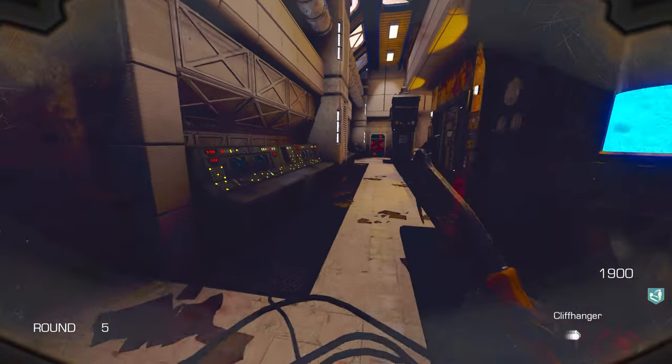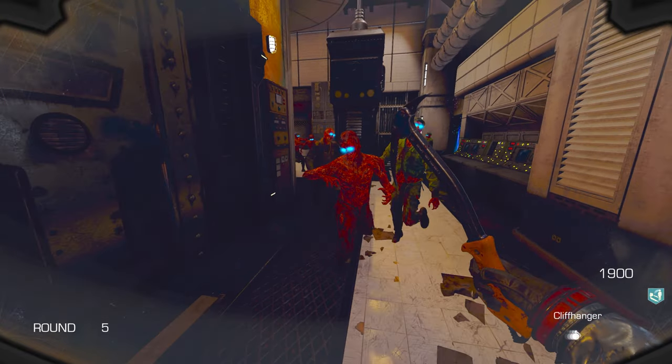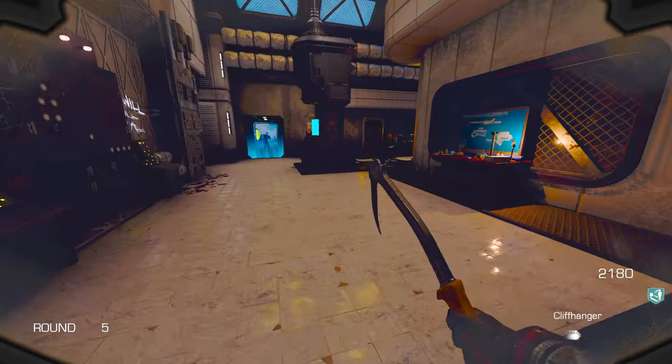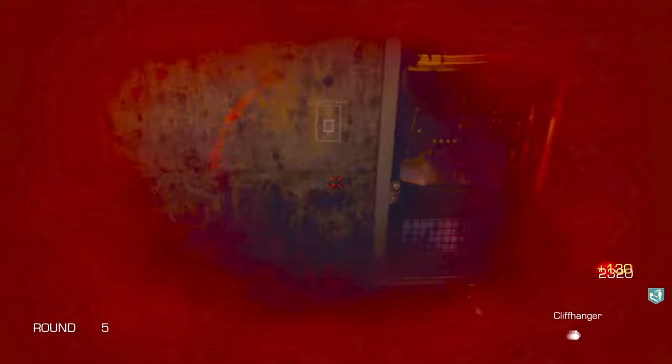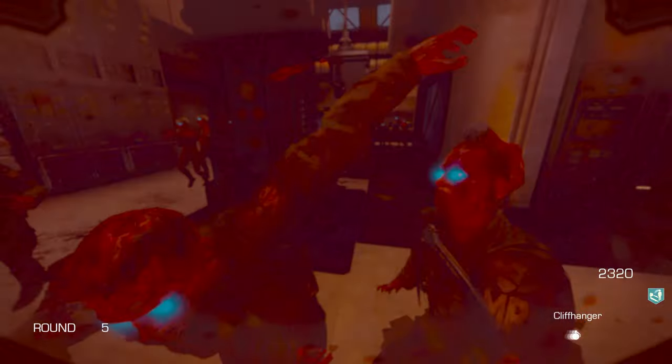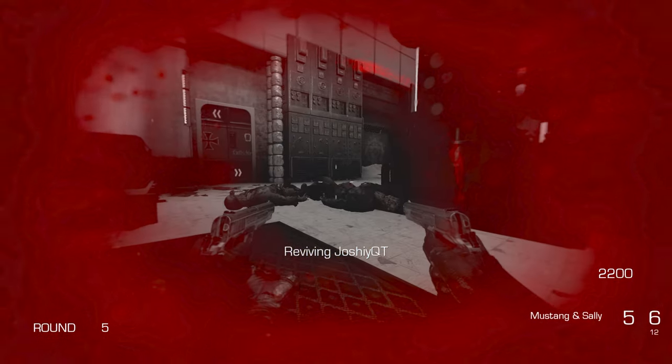I'm getting a little bit surrounded. I had a feeling this melee weapon wasn't going to be that good considering you literally get it at the start, but I had high hopes. I've literally got to hold the backwards key while doing this so I don't latch onto a zombie. Oh my god, I didn't realize there were that many. I've gone down. We're only on round five as well.